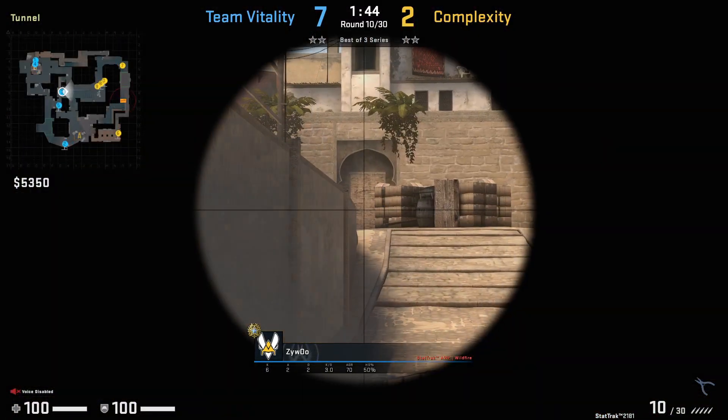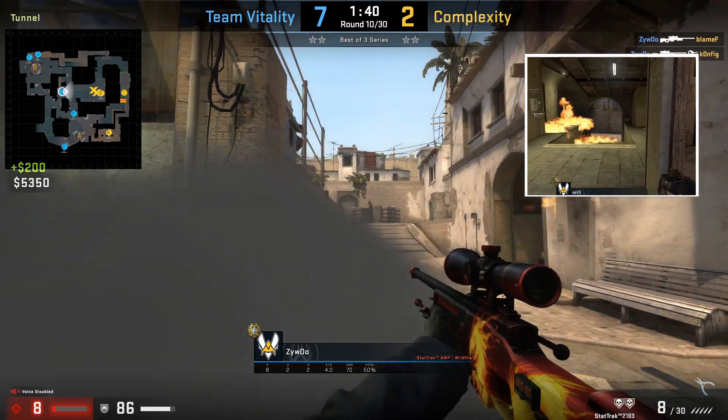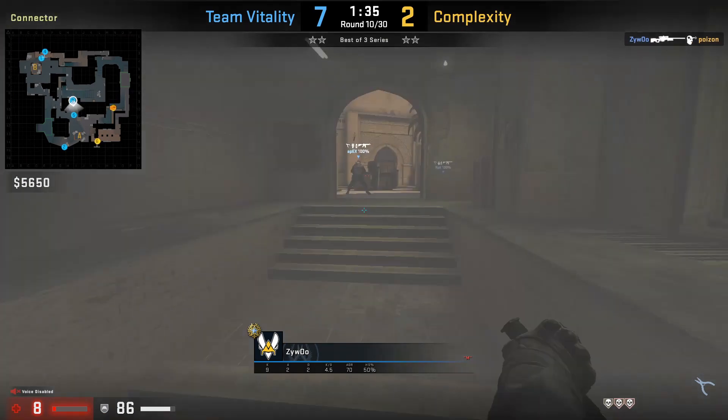He moves to the right and peeks top mid using the smoke as cover. As you can see, he moves right when he shoots and left as he waits for the next shot, jiggling. Zywoo kills 3 Complexity players mid.